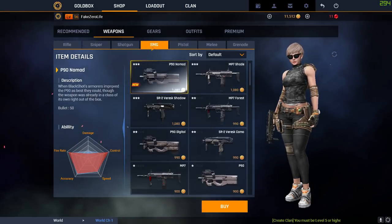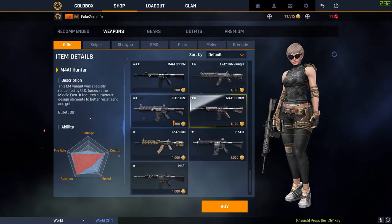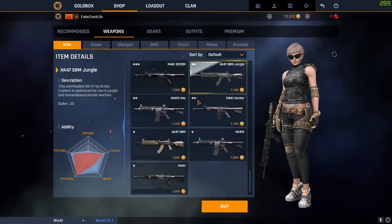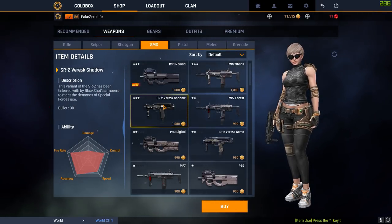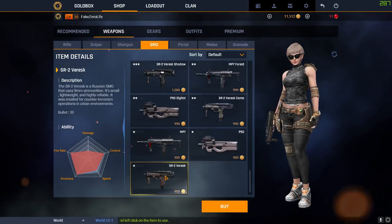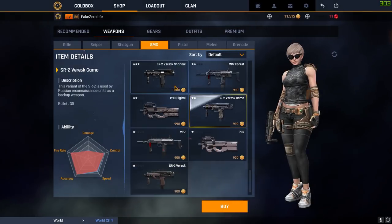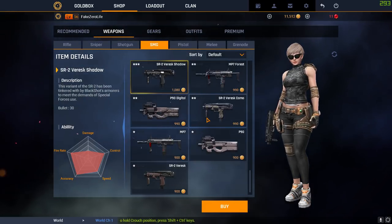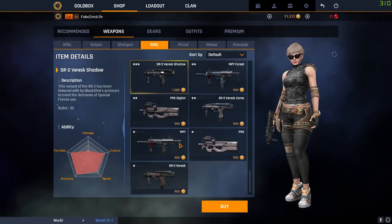To sum it up: if you're going for a fully automatic gun, don't get any assault rifle — they're all terrible. I honestly don't know what they were thinking; assault rifles need buffing a lot. For SMGs, get the SR2 Berserker if you can. If you're not bothered about spending gold go for the Shadow version; if you're trying to save money go for the standard one. The speed difference is there but not that noticeable. If you want a fully automatic gun, the SR2 Berserker is easily the best in the game — it's as simple as that.